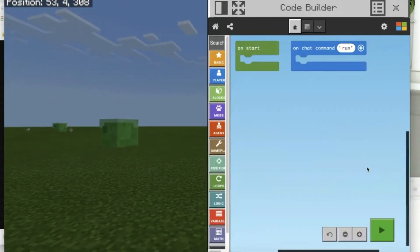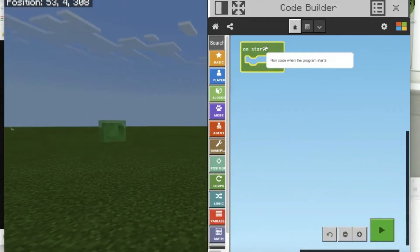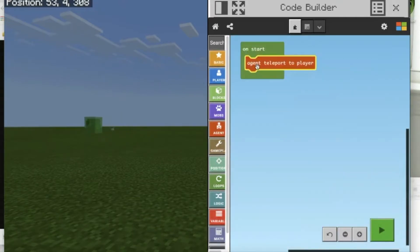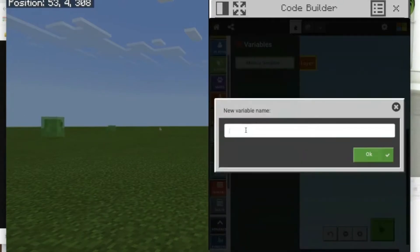We're not going to use the on-chat command, we're going to use on-start. The first thing we should always do is teleport the agent to where we are so we can actually see him working. I'm going to click on agent, then 'agent teleport to player'. Then I'm going to make a new variable called num1.